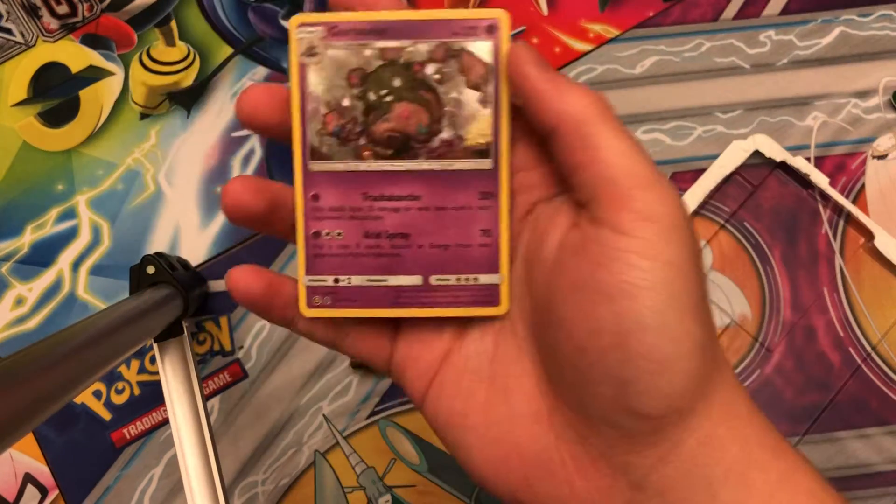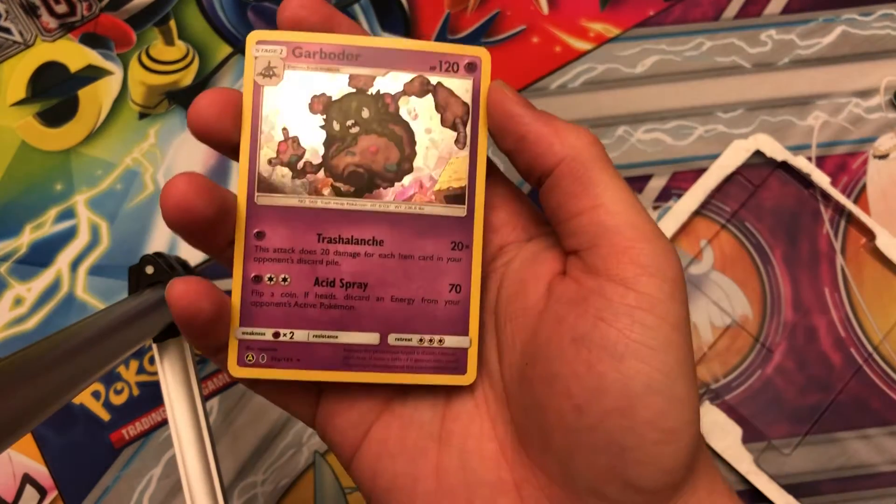So the promo is Trash Launch Garbodor — 20 damage for each item card in your opponent's discard pile. Very nice.